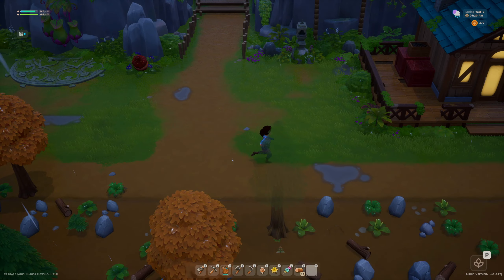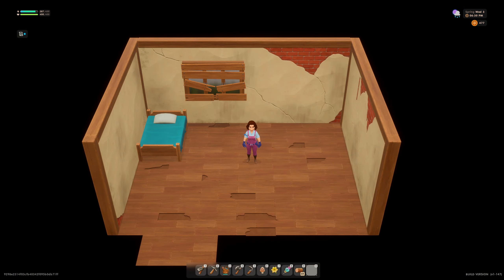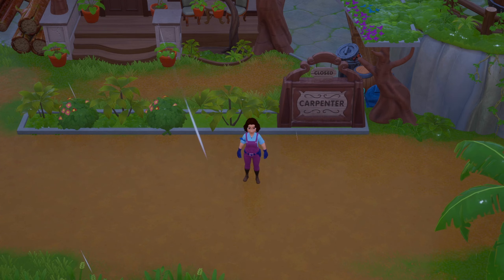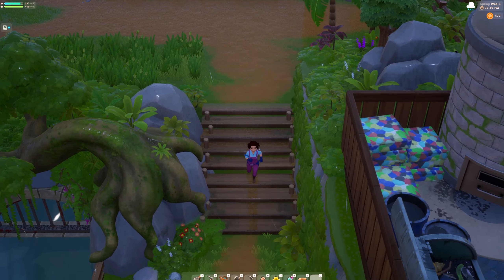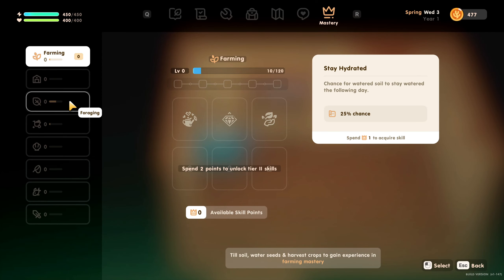As for my house, well, that label is being a tad generous, as you start with more of a bare-bones cabin-in-the-woods type shelter. However, the local carpenter has already promised to assist in upgrades, and I know there are a lot of decor and style additions to look forward to as I progress. Speaking of progression, you also have a skill tree to help motivate you to work hard and improve your efficiency.